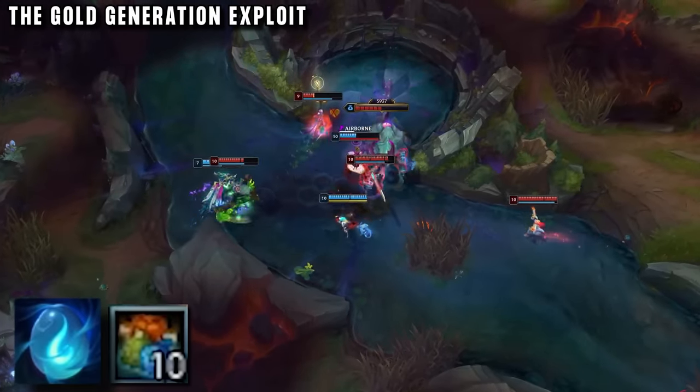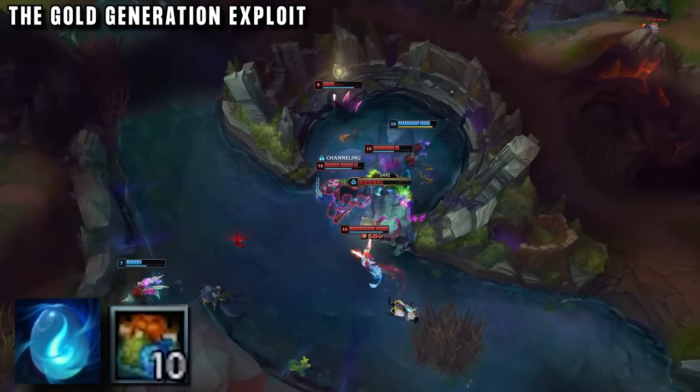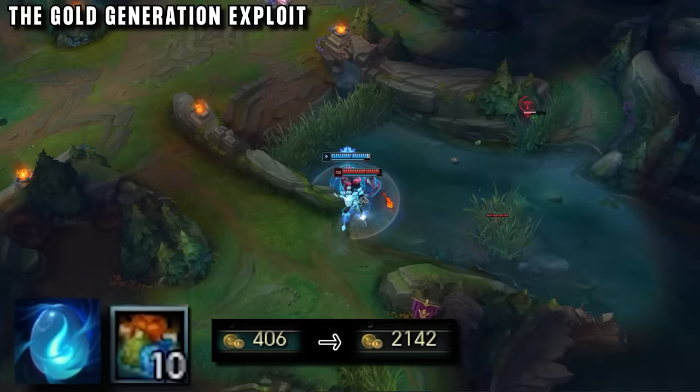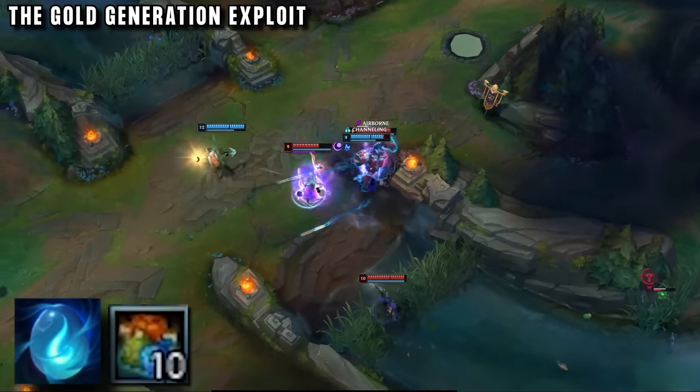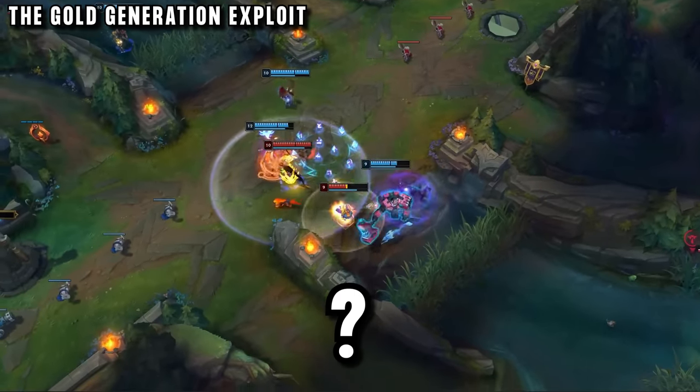But Sion isn't actually a jungler in this game — he's just stealing camps whenever he can, so he's practically able to always get this bonus 50 gold every time he steals a camp. This makes the strategy extra efficient. It's almost like Riot added this on purpose to help off-meta strategies.